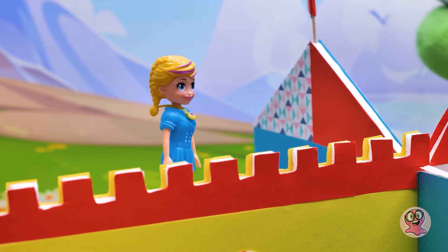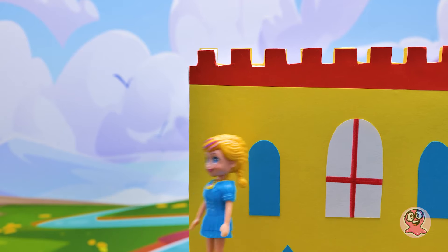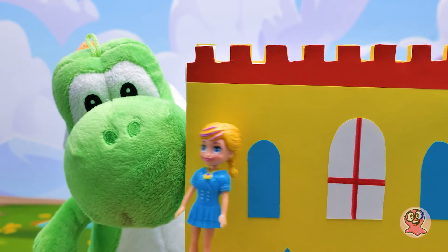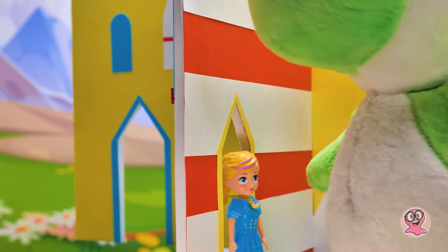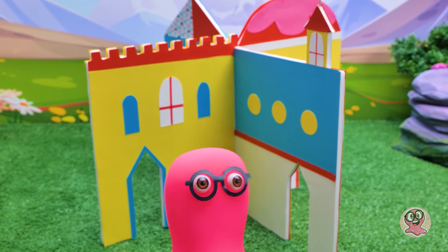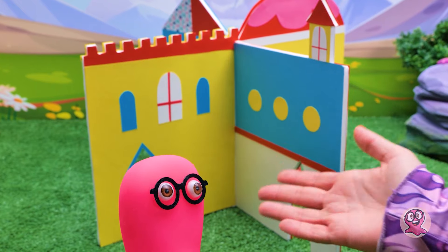Espera. O que é aquilo? É um monstro? Socorro! É um dragão. O que devo fazer? Não me deixem, por favor. Mas eu quero brincar! Sam! Princesa? Nós vamos brincar juntos o dia todo. Princesa? Cadê você? Sam, que horror! Ela foi levada por um dragão. Rápido! Preciso salvá-la.